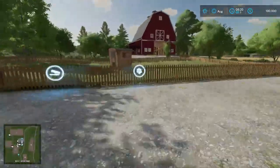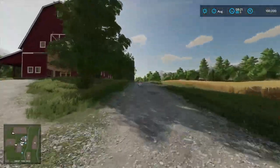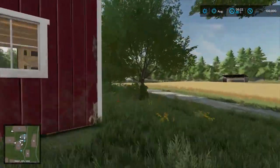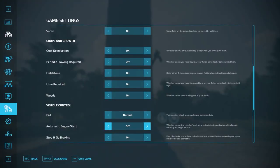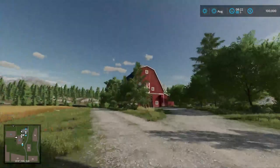Around the back here we've got our chickens — 150 chickens there. Some more of our equipment is parked out here. We have this field right here ready to harvest, ready to go. We have some stuff parked out by the fields. We recognize this from FS22 base game. And right out here we have a silo and a farm sell point. That's kind of what we've got for starting out.